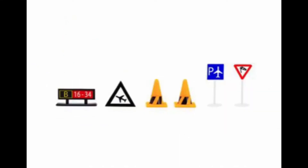Moving on to the other stuff in the set — of course you've got the signs: parking, caution, two cones, the airplane flying sign, and B16-34. A very cool selection of signs for the set, though not that much to talk about since they are just signs.